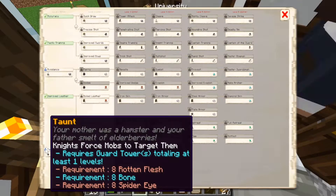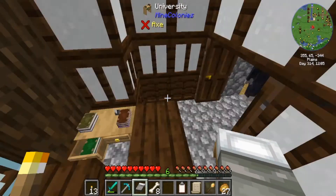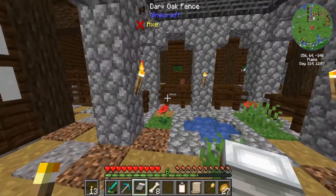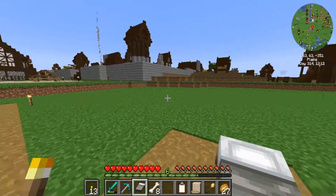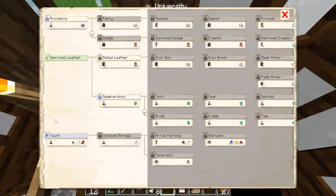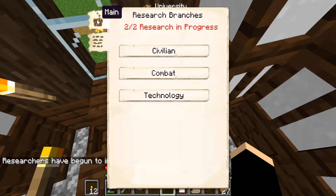Avoidance is three blocks of iron, which we can't do. What is taunt? 'Your mother was a hamster and your father smelt of elderberries.' Well, that's nice. So knights force mobs to target them. I want eight rotten flesh and eight spider eyes - let's go and grab them, guys. Right, so we have our stuff and we're going to hit fire on the taunt.